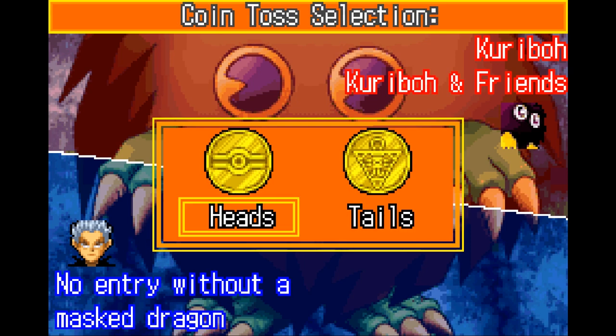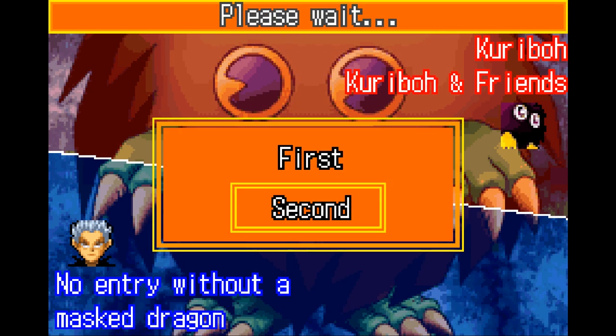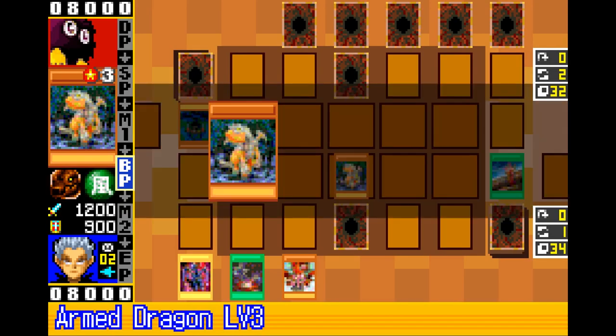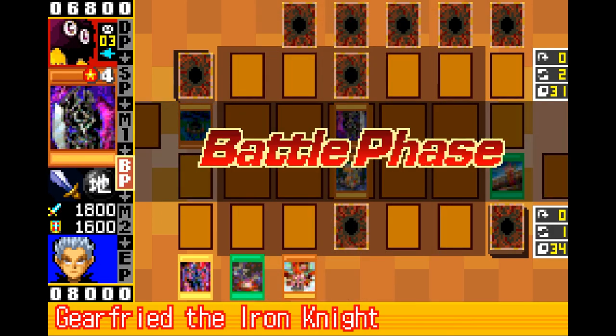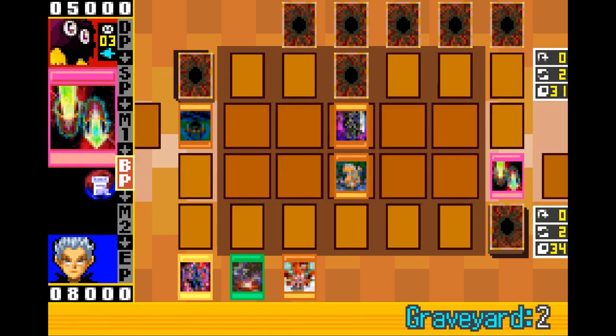The Thunder Dragons and Spear Dragon really allow you to apply constant pressure and exhaust all of your opponent's traps like Sakuretsu Armor or Trap Hole, so that helps you get your Level 5 in play and stick it in the later game. I actually didn't think I would use Armed Dragon Level 5's effect that much,